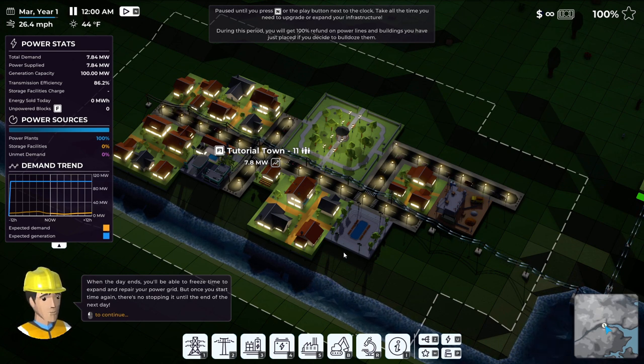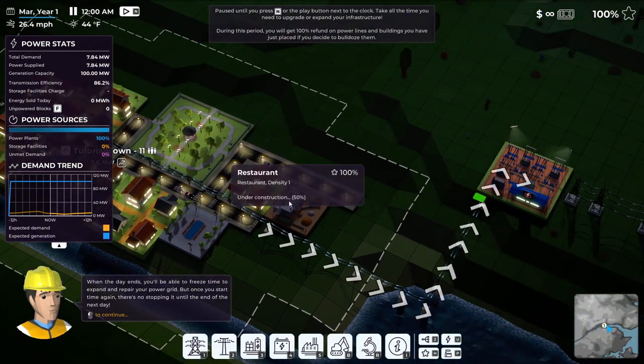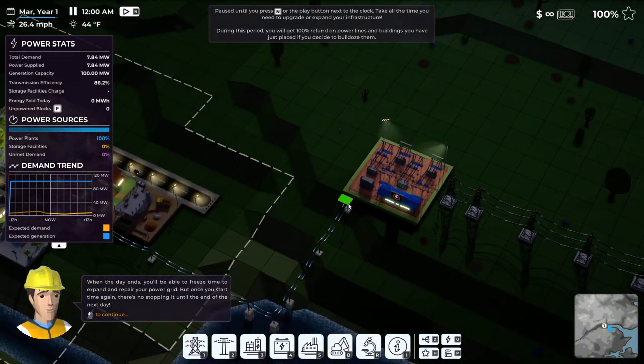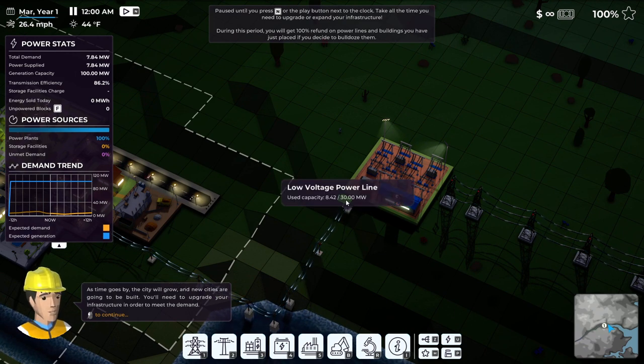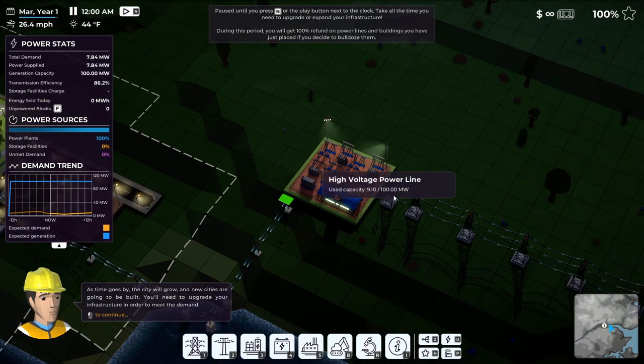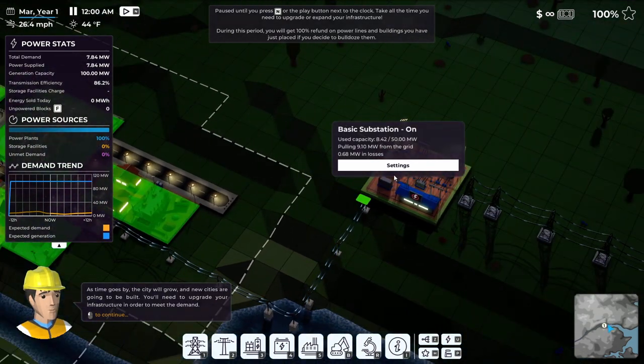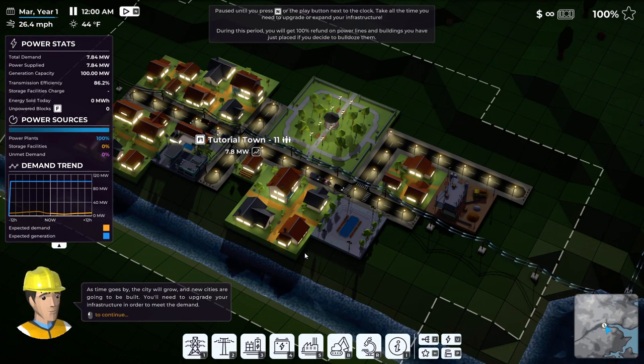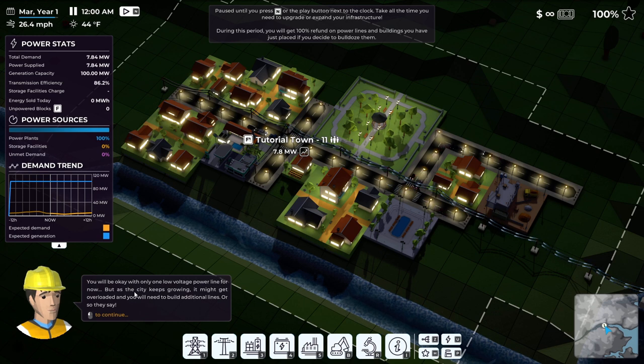Pause until you press N or the play button. You need that time to upgrade your infrastructure. This is a new restaurant. Capacity is 30 megawatts, backup capacity is 100 megawatts, used capacity 8.32. Low voltage lines can carry up to 30 megawatts - we won't exceed that in a day.